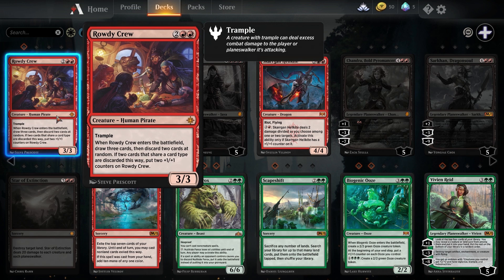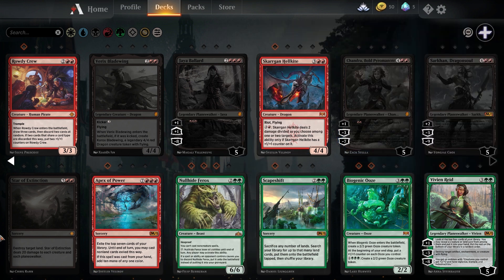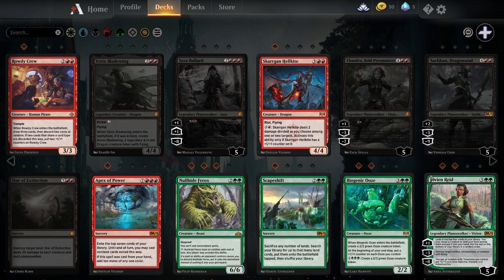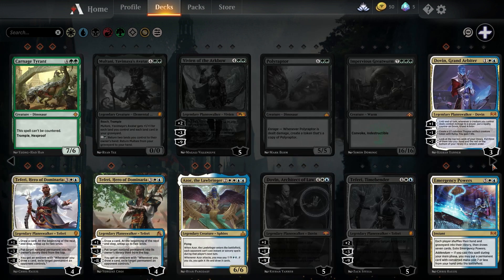The next card is the Hellkite. You are going to need 4 copies and it goes into green/red ramp decks — the card is really good. The next card is the Ooze. As of this recording I'm not quite certain about the number to recommend. I've seen as many as 4 being played but I've certainly seen 2 work in Nexus of Fate Best of 3 decks. I would recommend crafting only 2 to 3. Moving on to Vivien Reid — you're going to need at least 2 Vivien Reeds, although a third copy is not bad. I think I would prefer seeing 3.